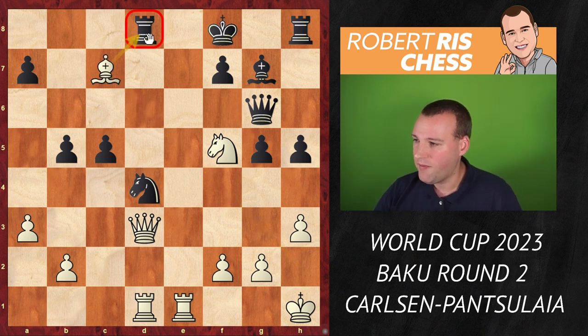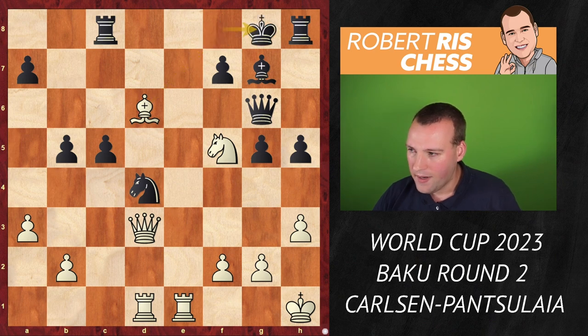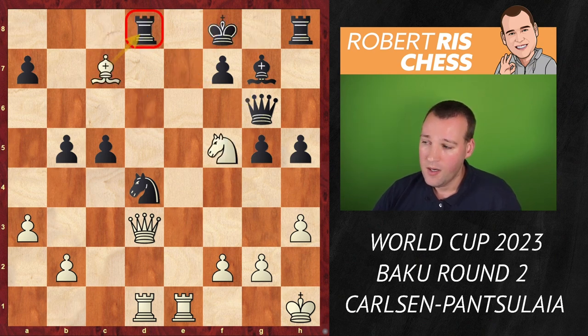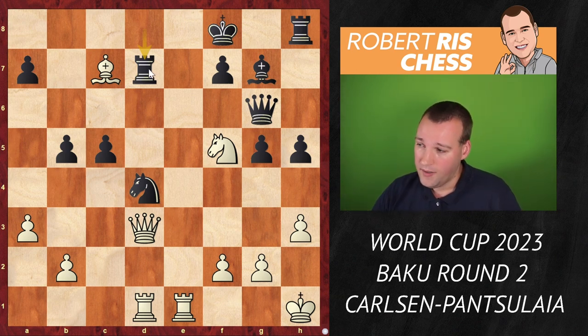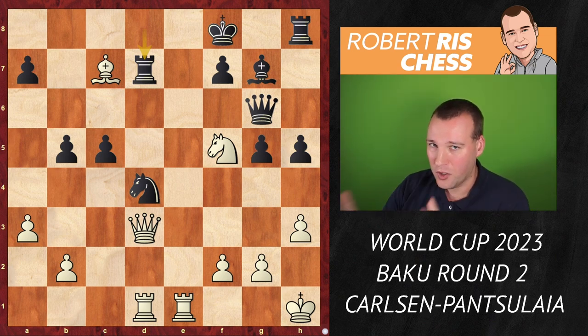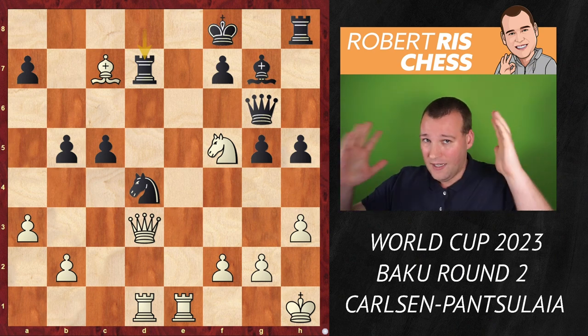Magnus spots a beautiful tactical motive — he plays bishop c7, attacking the rook. You have to do something about the rook. If it goes to c8 to attack the bishop, it's bishop d6 with check. The idea is that the rook has been deflected from the d-file. After king g8, the only move for the king, it's knight e7, winning the queen. Therefore, rook d7 was played — the rook attacks the bishop from a different angle while retaining control over d6. If the bishop goes there, you can capture twice with the rook and then with the queen. But can you see the key move here for white? This was definitely overlooked by Pansulaya.